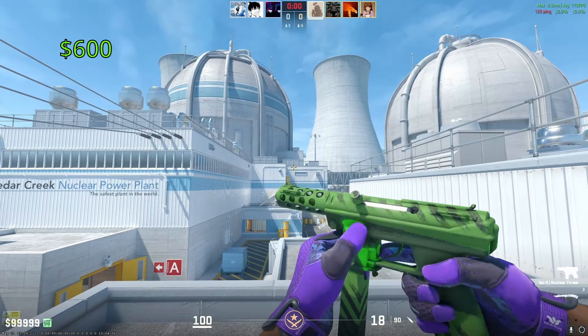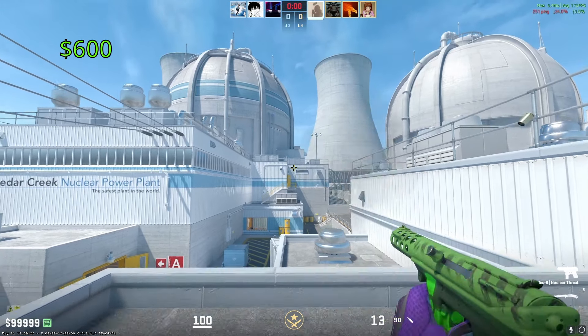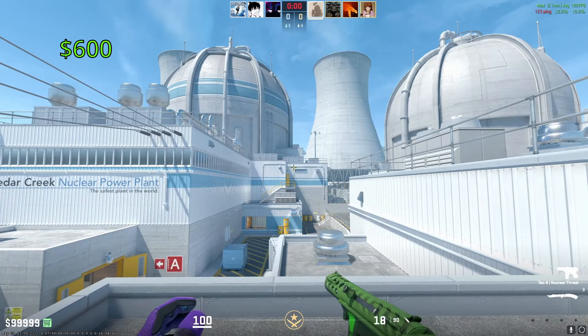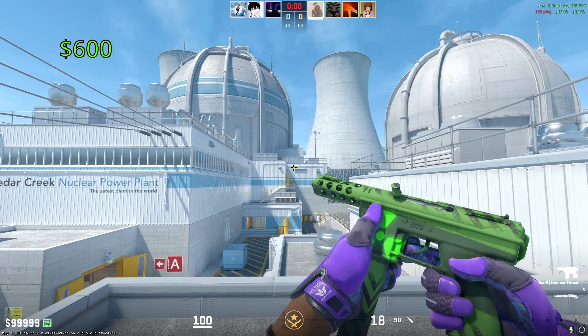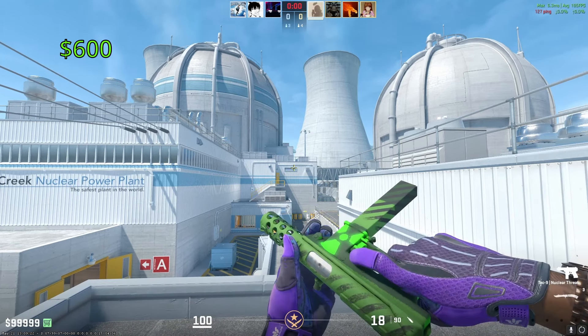For the Tec-9, we have our first repeat skin of the list — the Nuclear Threat. These are going to cost you around $600 in Factory New, and it comes from the exact same Nuke Collection that the P250 Nuclear Threat comes from. These are the two purple skins in that collection, meaning they are the highest rarity you can obtain from it, and that's where they get their expensive price tag from.